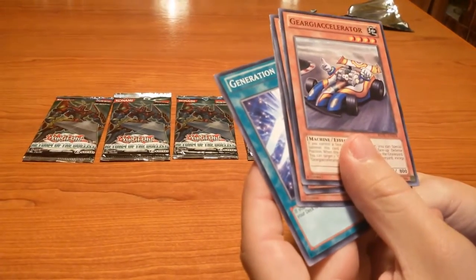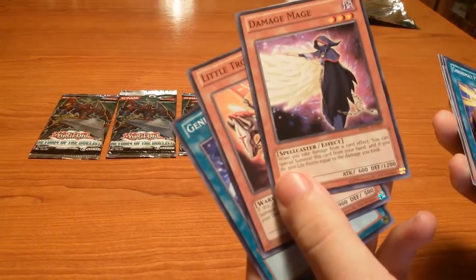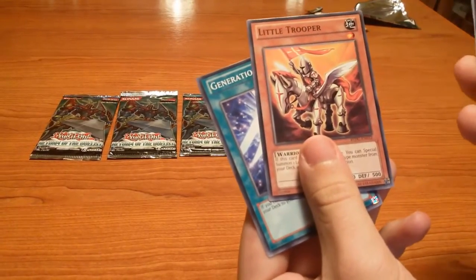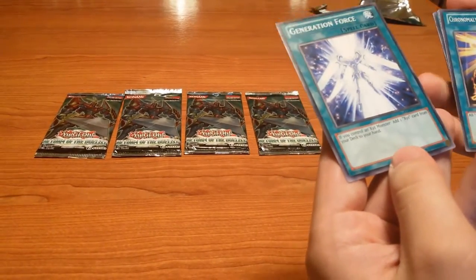Jori En, Raidraptor Accelerator, Damage Mage, Little Trooper, and Generation Force — nice, nice.